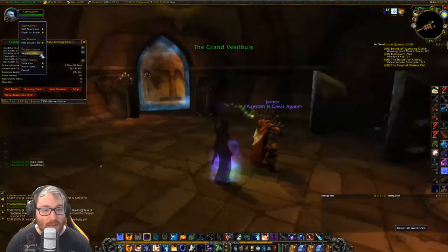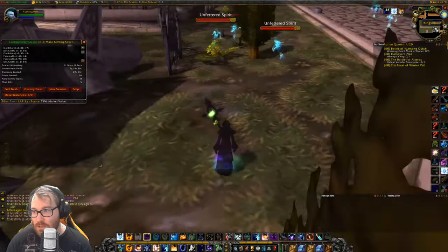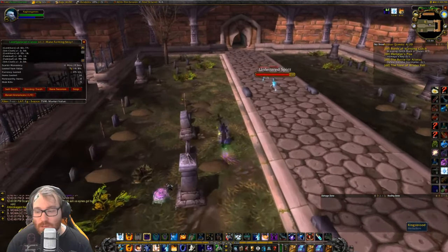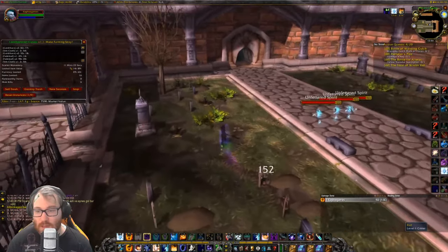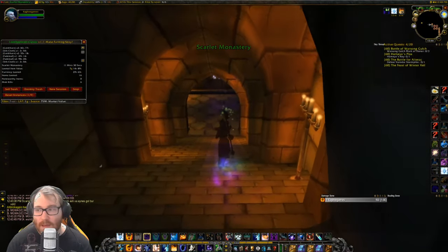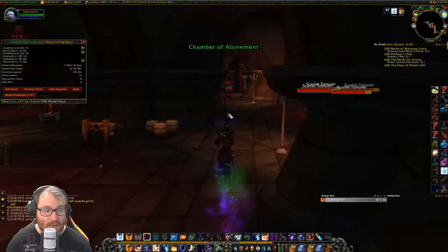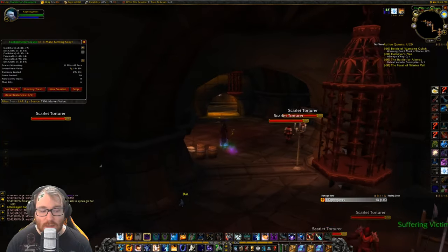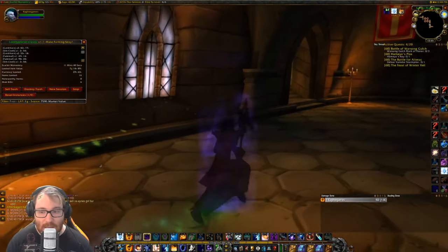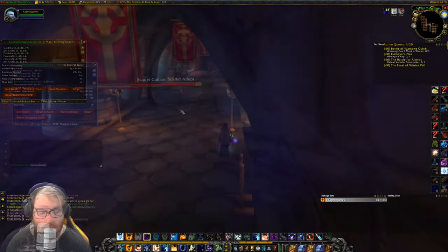Quick note — we're on our second run at the graveyard and we got Kingsblood, Kingsblood, Kingsblood. There can only be three herb spawns from what I've seen. There's no reason for me to pick Kingsblood right now — it's essentially worthless; I can make some low-level potions but we've already gathered more than we'll ever use. So once I see all three Kingsblood and I don't need it, I just run out. The instance resets whether you pick them or not, but it lets you leave early.